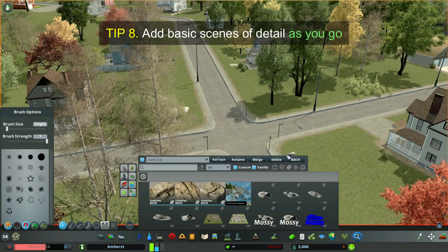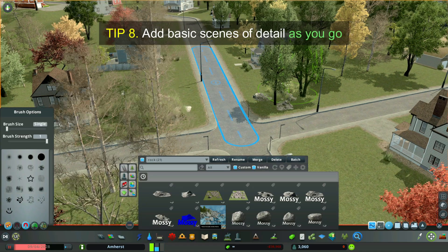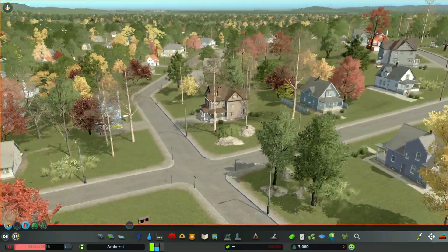Tip 8: Add basic scenes of detail as you go. I call these mini scenes and they add nice little touches to different corners of your map, and they break up the monotony of building out a city.